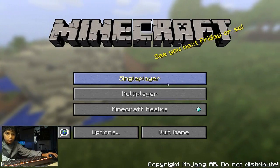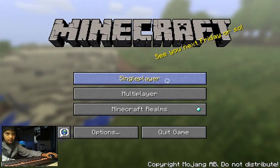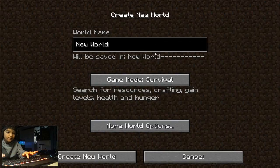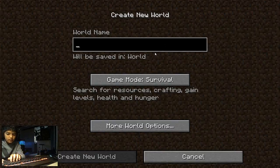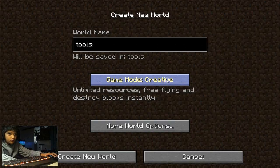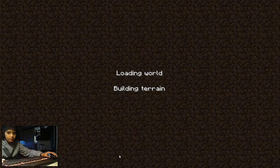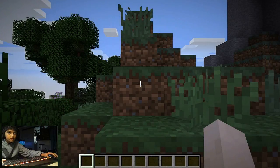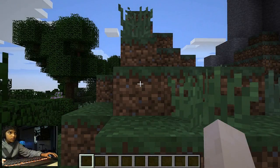Click on single player. I'm going to create a new world — my new world is going to be called 'tools.' I'm going to change it to creative, so after you've done that you can click on 'Create New World.' It's just loading the world now — okay, here we go, this is your world.